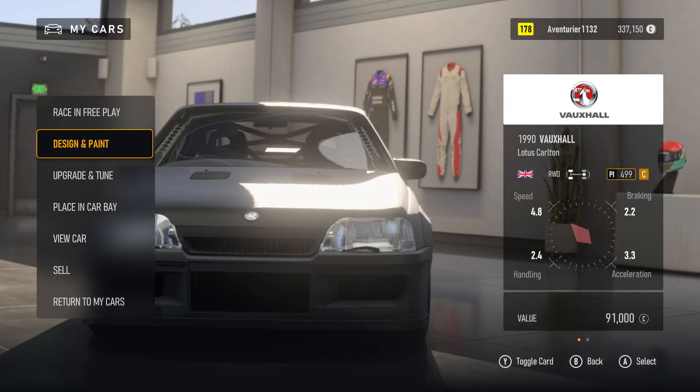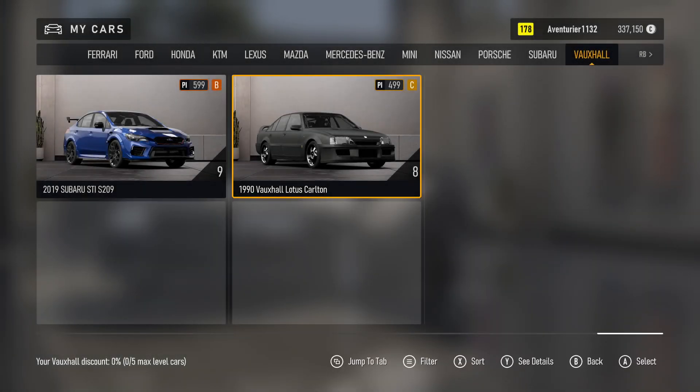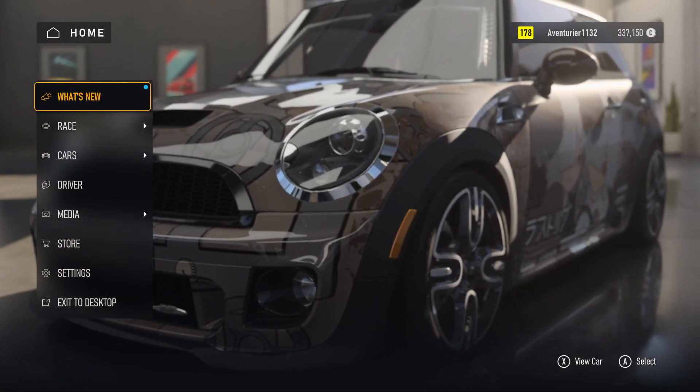My Cars. Aventurier 11. Design and Paint. Race in Free Play. 1 of 6. Car Column 19, 19 of 19. Loading. Home. What's New. New. 1 of 8.